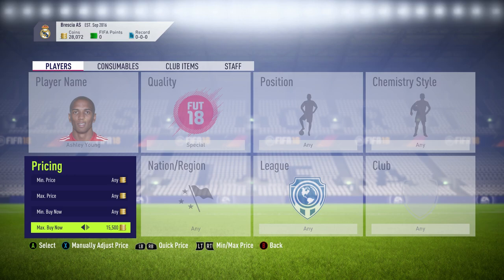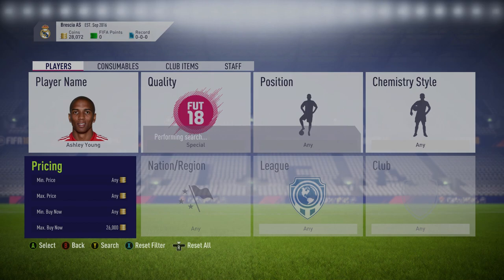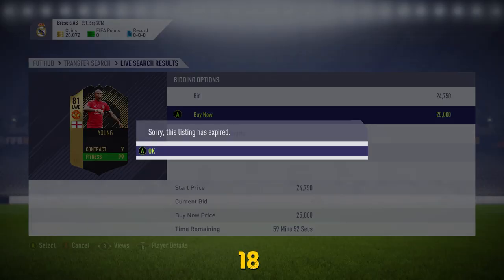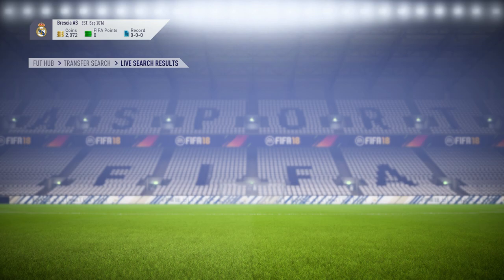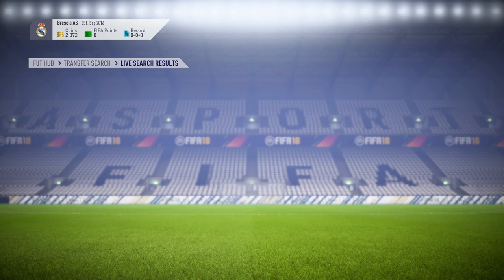We head into the transfer market to pick up an Ashley Young. This account I'm using — I'm going to keep all the players I trade to in a day, and maybe every month we can look back at who we've traded to. I'm going to wait till next Team of the Week, so tweet me players you want me to trade to. I managed to get one for 26k — I missed one for 25k but got there. Hopefully you guys enjoyed it — drop a like, subscribe if you haven't, see you on the next one.